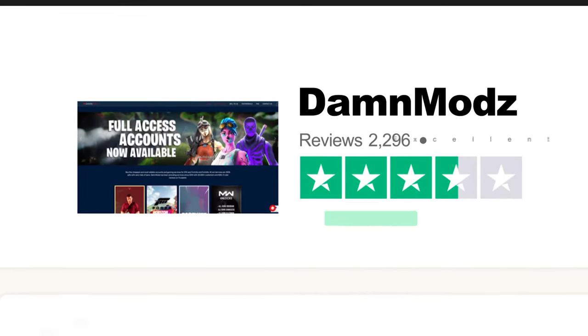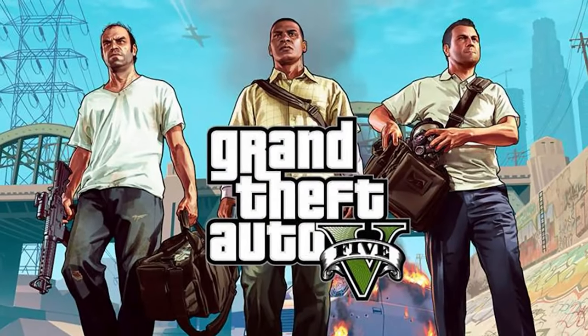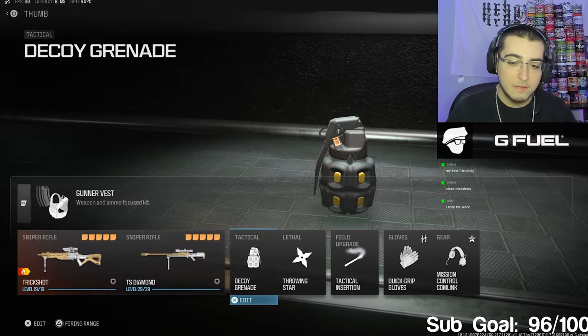Real quick before we get into the game, I just want to thank the sponsor of today's video - Damn Mods. If you're too lazy or don't got the time to grind and unlock mastery camos, they're the quickest and safest Call of Duty account boosting service. They cover unlocks from zombies schematics, Warzone contracts, and even other games like Fortnite and GTA, on all platforms. It's real people grinding on your account, so you don't have to worry about getting banned. Head over to Damn Mods - link in the description - and use code NECA at checkout.